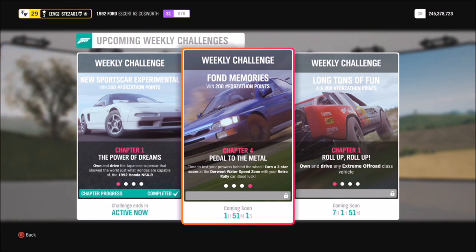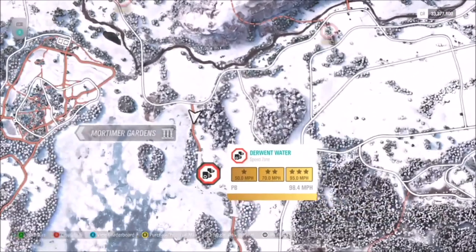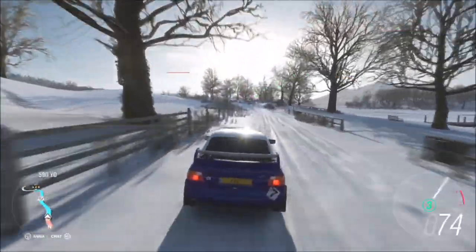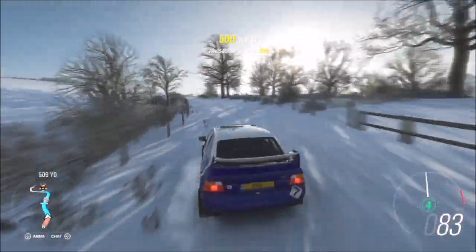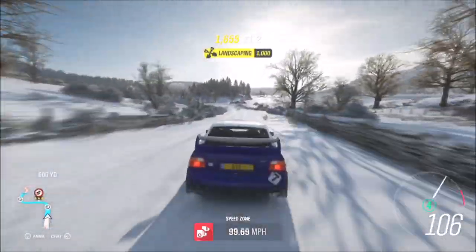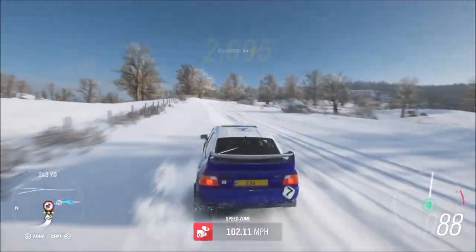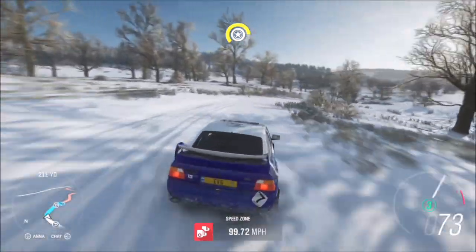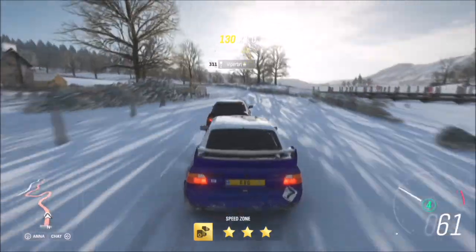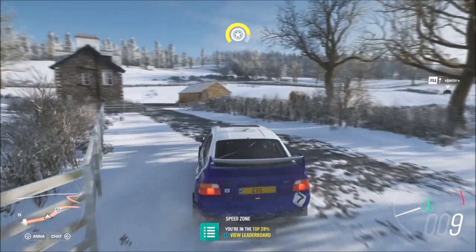The third and final challenge just wants you to get three stars on the Derwent Water Speed Zone. This will be done in winter, so it's essential that whatever rally car you're using has four-wheel drive. All you need to get three stars is 95 miles per hour, and it's quite easy — especially with this Escort. I didn't have any problems with this speed trap at all. The Escort is packing about 650 brake horsepower, so it'll definitely get you there quickly enough, and its four-wheel drive system will keep decent traction in the snow.